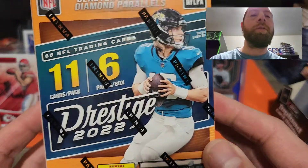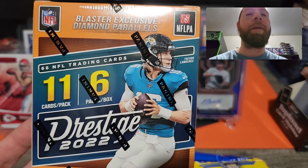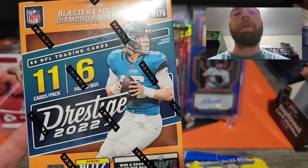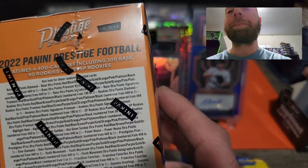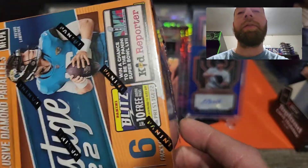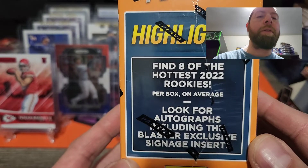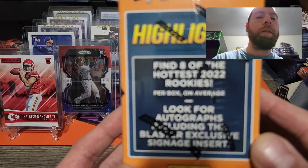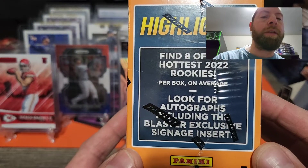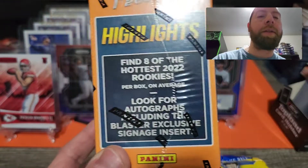I got two of those, and I have this 2022 Prestige blaster — I was finally able to pick one up. It says look for blaster exclusive diamond parallels; those are really sharp, I like those a lot. You get 11 cards per pack, six packs per box. There's Trevor Lawrence on the front. It features a 400-card set including 300 base, 90 rookies, and 10 SP rookies — very cool. Look for autographs including the blaster exclusive signage insert.